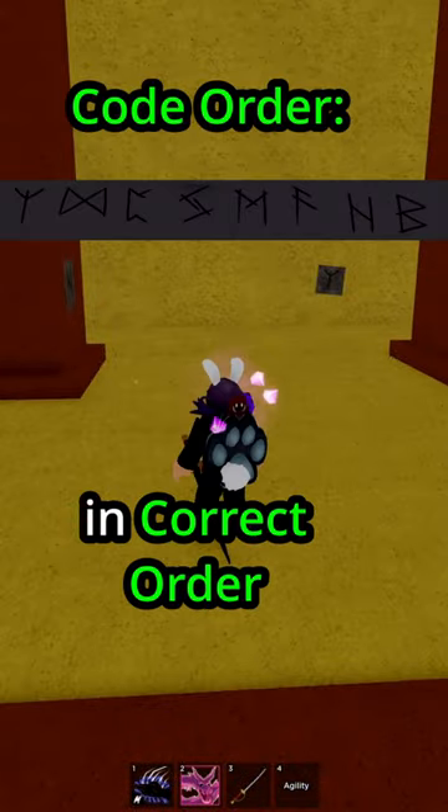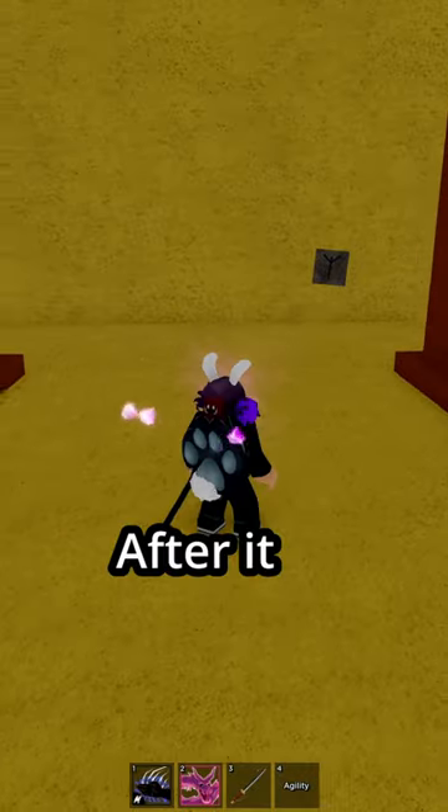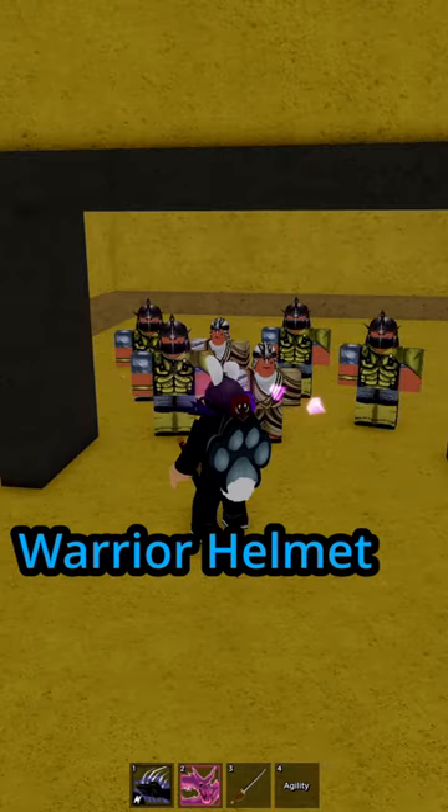Here, touch the squares in the correct order. After it, you'll get access to the alchemist quest and receive the warrior helmet.